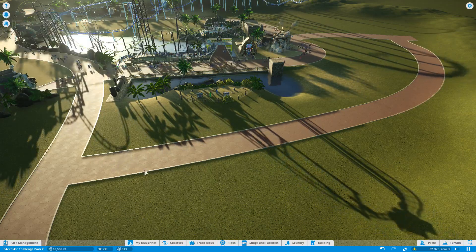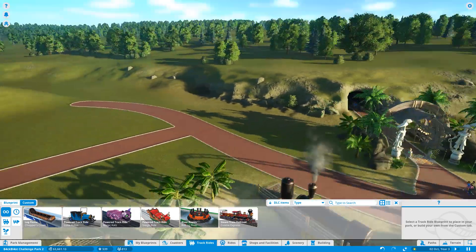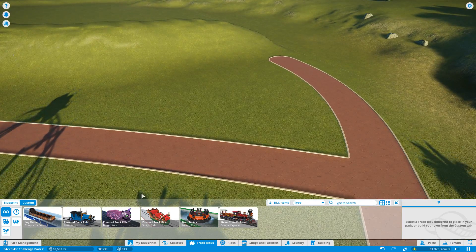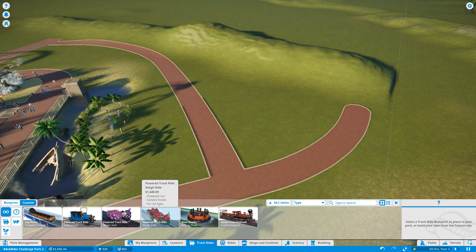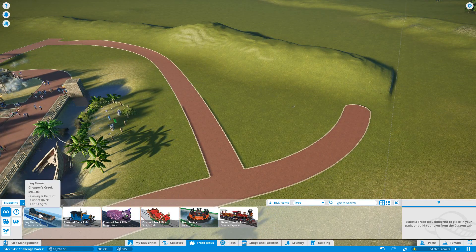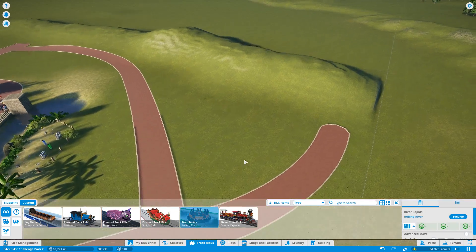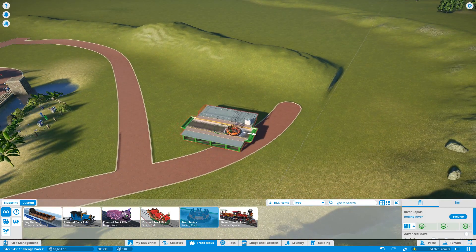Many guests are thirsty. Do I build shops first? No — let's build a track ride. I haven't built a track ride yet. It's generally quite a low-key affair. I'm sure I can fit one in here. It's just whether I want a big one like a log flume or river rapids, or a smaller one. Seeing as we're in the pirate zone, I think the river rapids will probably be the better option.